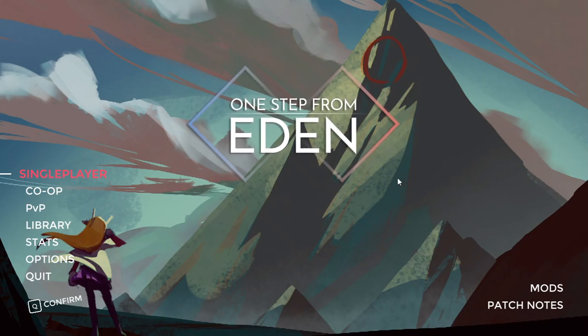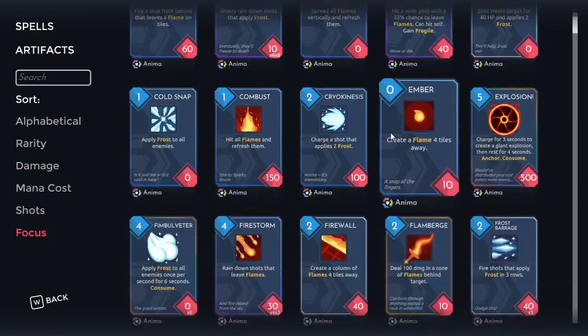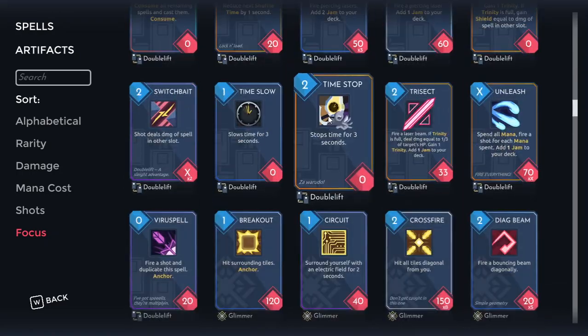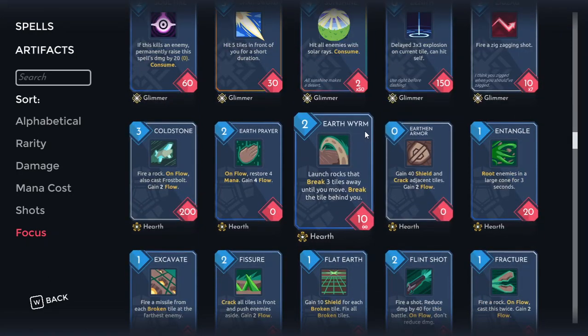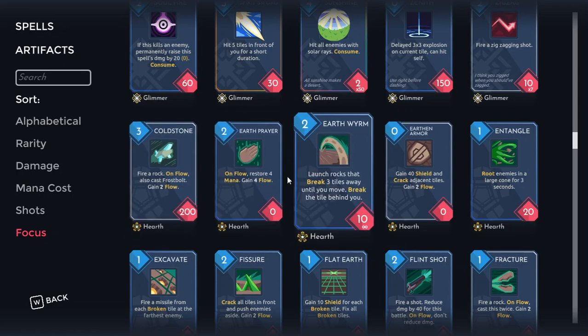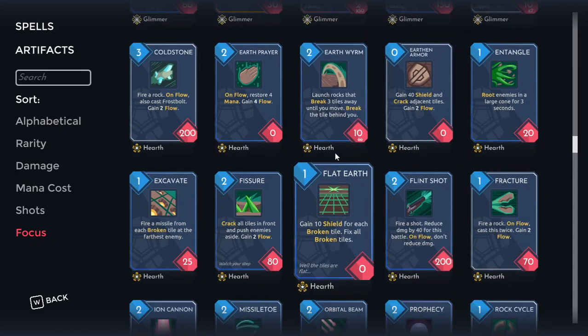Hello everybody, today we're going to be looking at all of the Hearth cards. Hearth, unlike some of these other folks we've been looking at, cares about three things, and all of their cards stay in line with those three things: flow, breaking tiles, and rooting stuff. Every single card from this focus does at least one of those three things.